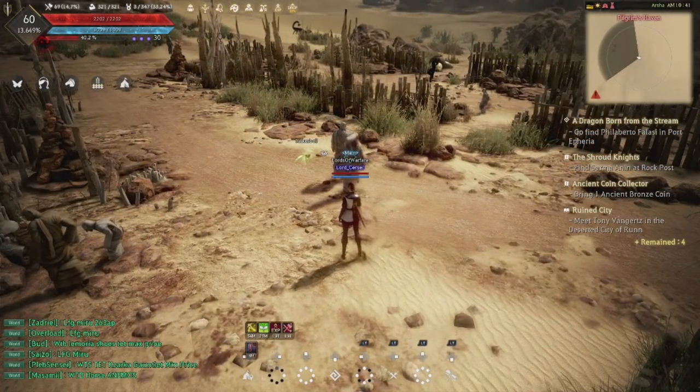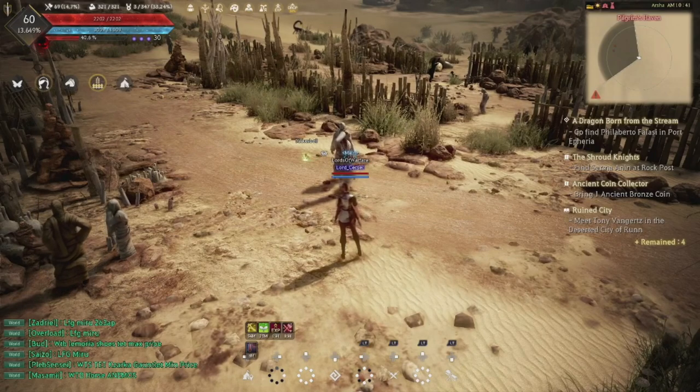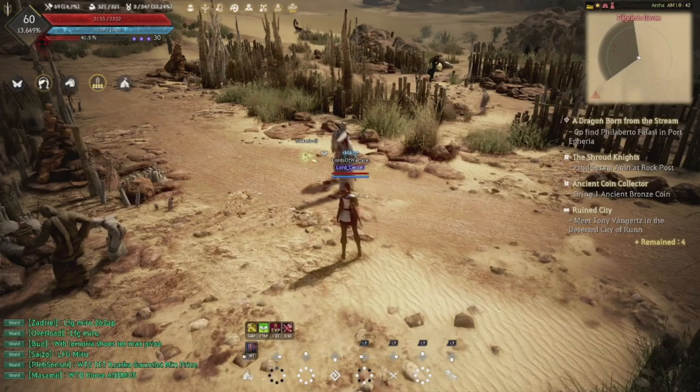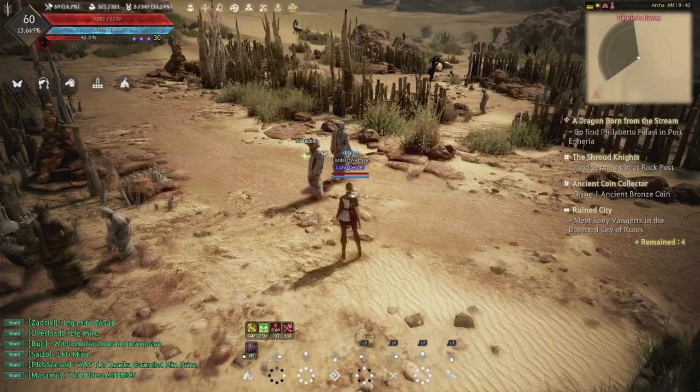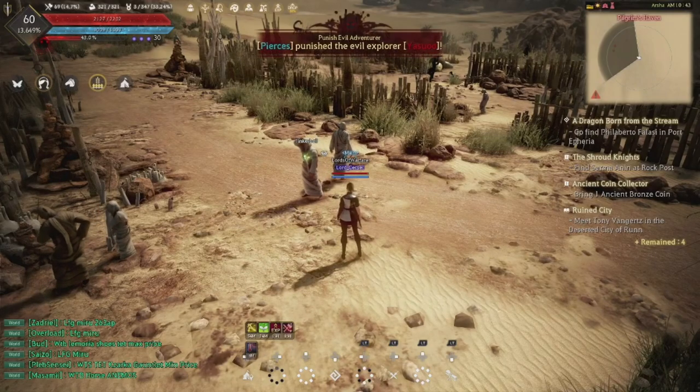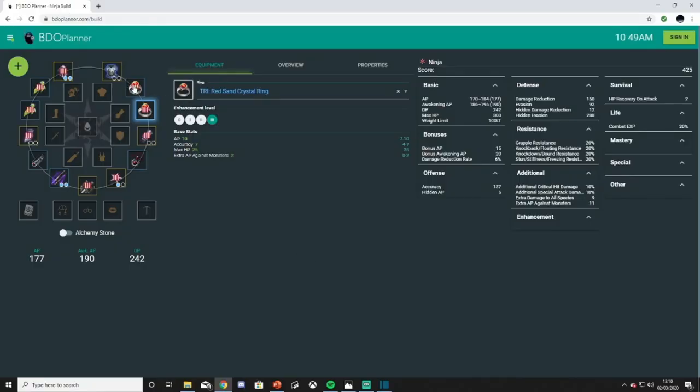Definitely get another character to 58, because these two earrings are going to save you an incredible amount of silver and time in the long run. Your short term takes a silver hit, but you're setting yourself up with gear that would take longer to farm silver for in the future. Back in the planner — they've actually added these items now, so I apologize for missing that earlier. This is definitely the gear you should be at: upgrade these two earrings to TRI after doing Kamasylvia one and a quarter times.